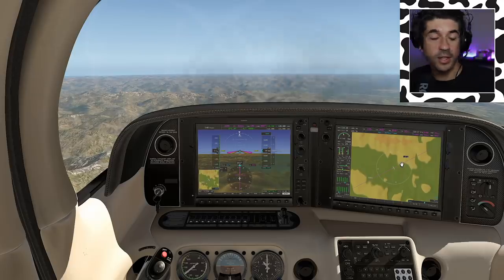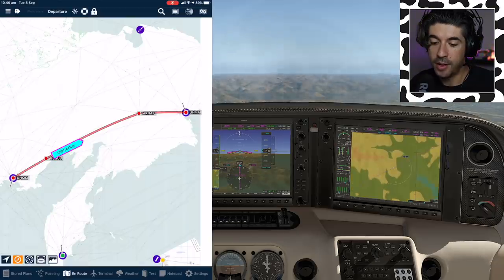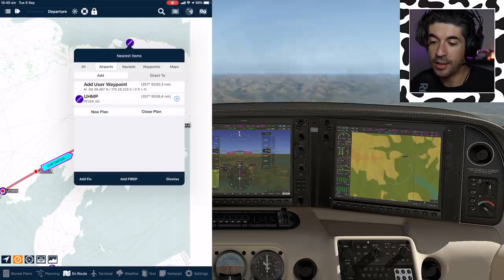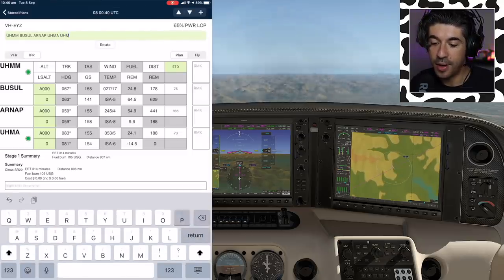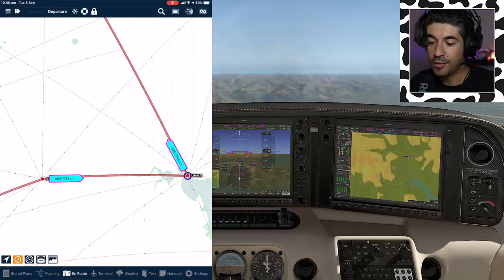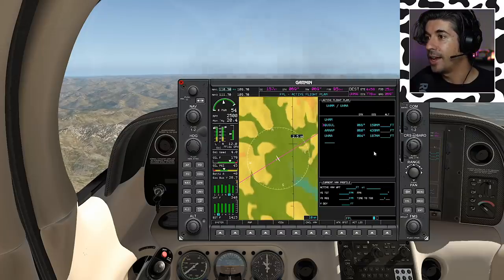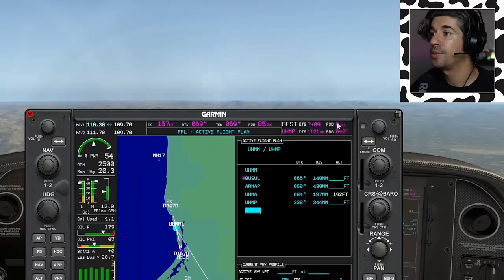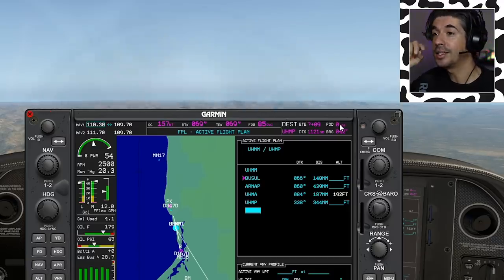So the conundrum. Now that we're nicely in the cruise, I want to talk about alternates. Here's our flight plan on the iPad EFB — UHMM to UHMA. Our nearest airport and nearest alternate is Pevek Aerodrome, UHMP. If we add that into the flight plan, you can see it will add an additional 344 nautical miles onto the journey. Fuel over destination is now zero — meaning the alternate isn't reachable in this configuration.